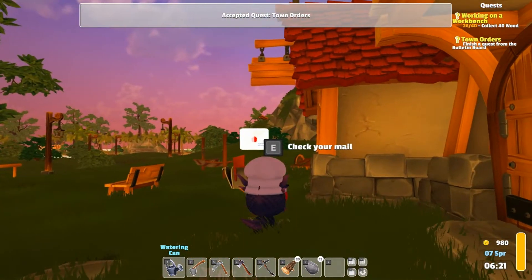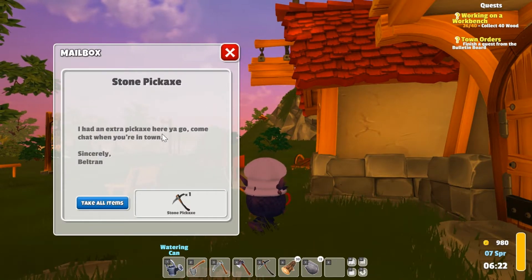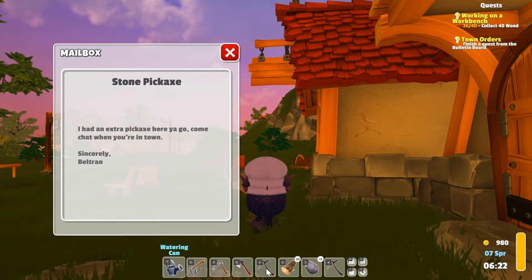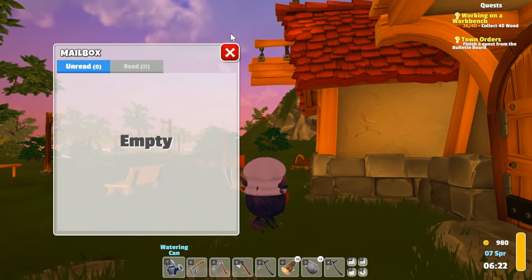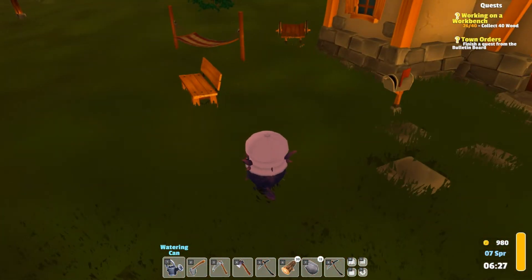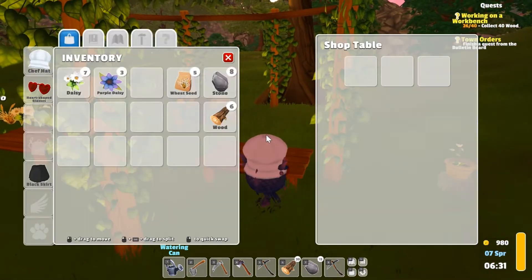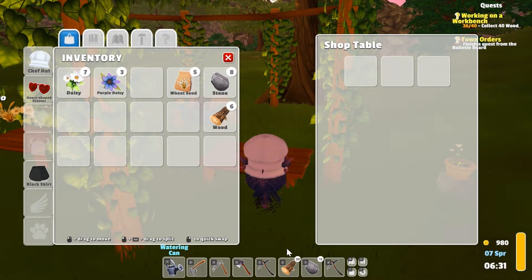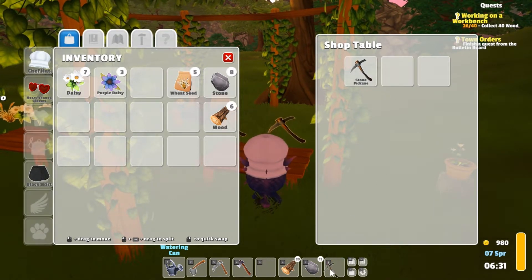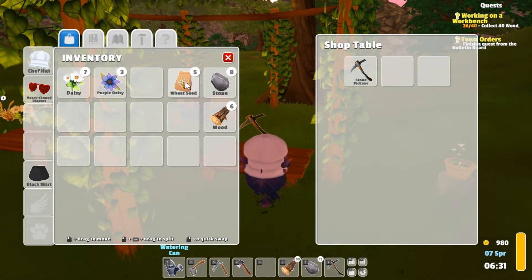A stone pickaxe - I had an extra pickaxe, here you go, come chat when you're in town. I already had one but thanks, so now I have two. Can I sell one in my shop? That would be kind of funny. No, just the one.